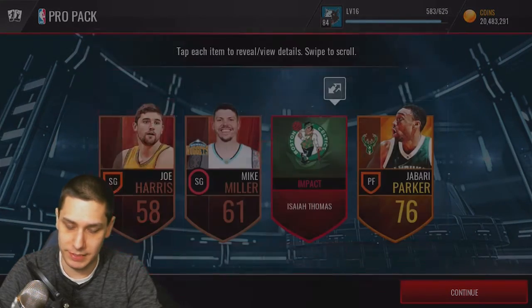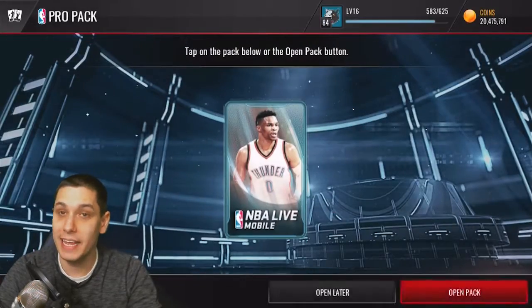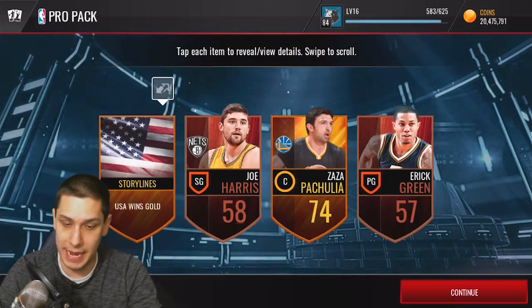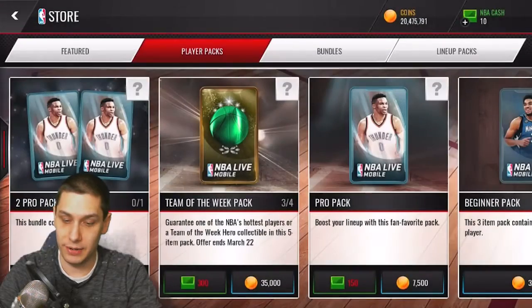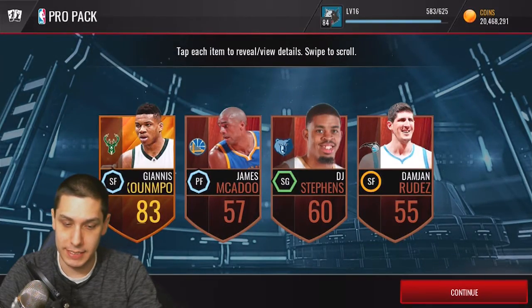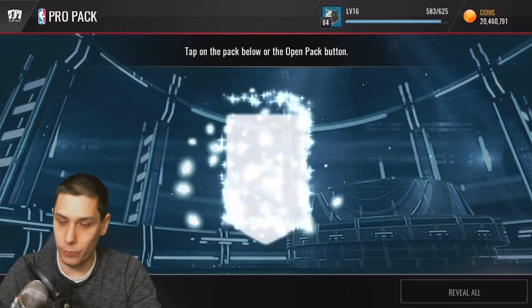Right as I say that, we get an elite — but just a collectible to go into the Isaiah Thomas set, if we ever want to do that. Those things are freaking impossible to complete, I swear. You'd have to pull so many packs to make that even moderately attainable. So that's probably not going to be the move. Let's keep pulling though — we just got to get one beast ass pull, just one beast.